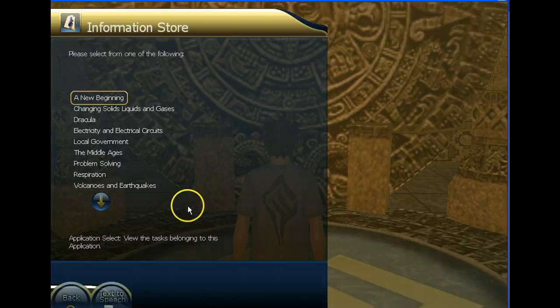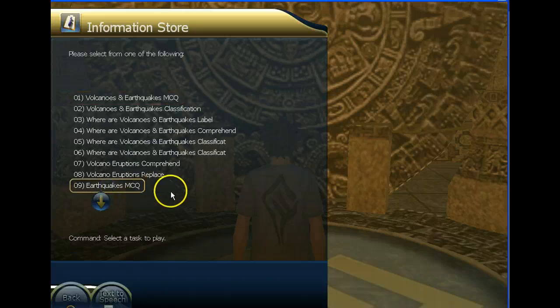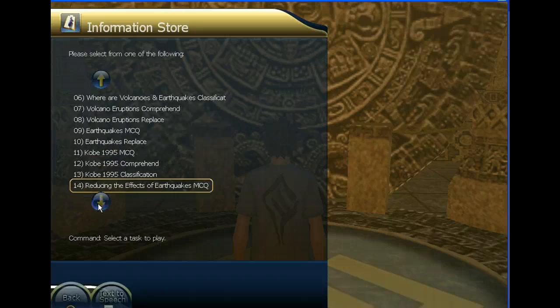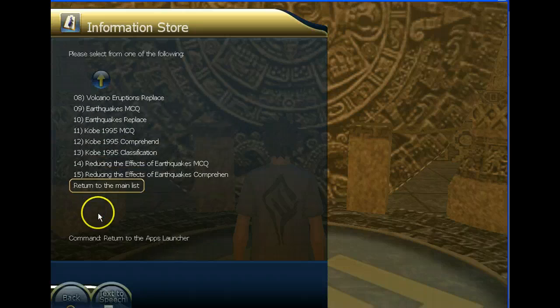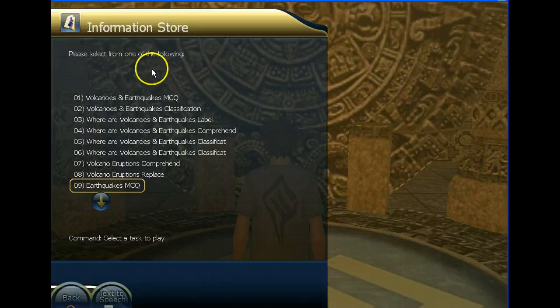Let's just click on, for instance, Volcanoes and Earthquakes. As we go down, you can see that there are up to 15 different quests within this particular module. If we go back up to the first one, you'll notice that it is MCQ, which means multiple choice questions. But there are eight different ways in which questions are asked in these quests.